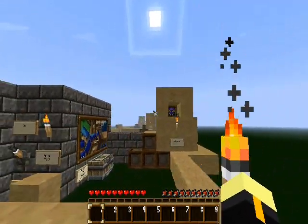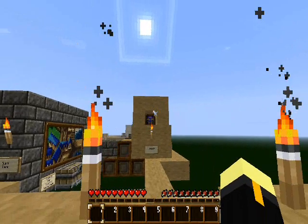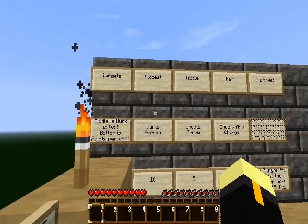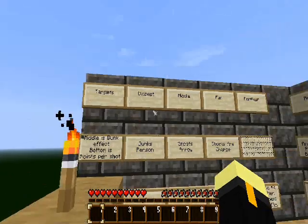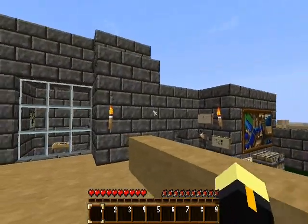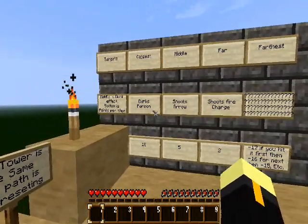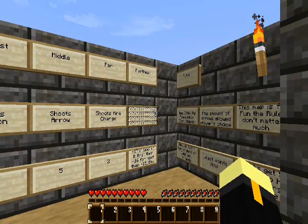Closest, middle, far, and farthest. Each one has a painting inside — they all look the same — and if you knock the painting off, it should trigger one of those effects. The middle sign shows the effect if you knock it off, but only if the dunk tank is turned on. If it is turned off, none of these will work. Closest dunks the person, middle shoots an arrow, far shoots a fire charge, and the farthest — you'll have to play to find out.